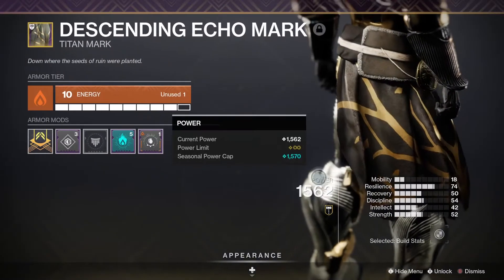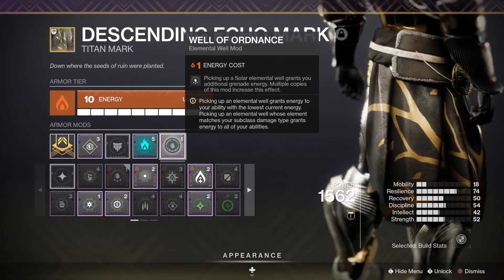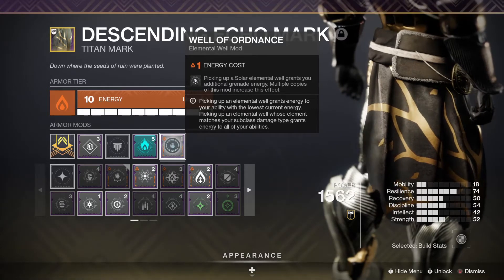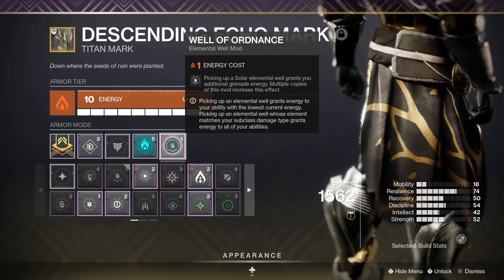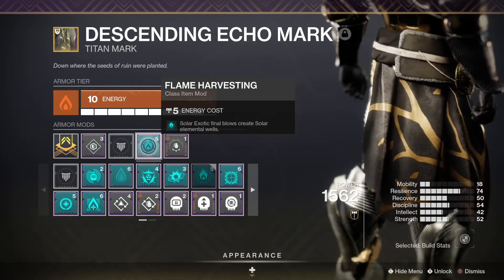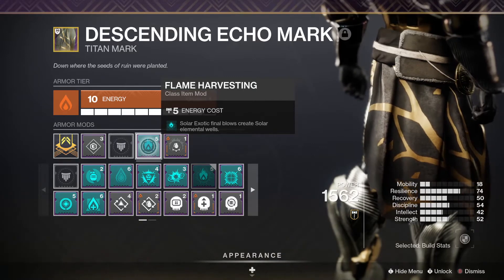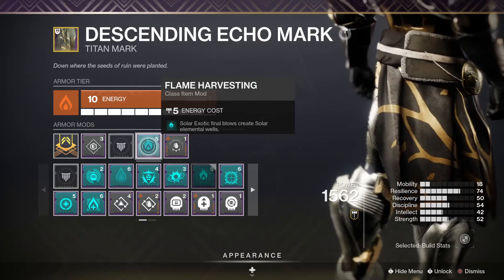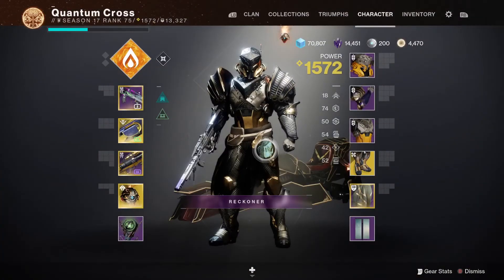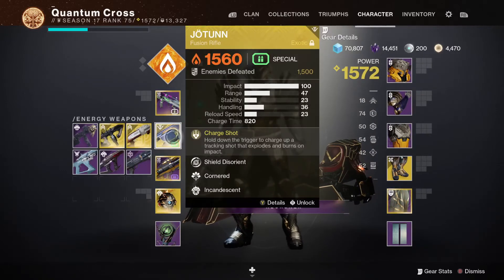On our mark we're running Solar elemental affinity to take advantage of Well of Ordnance — every time we pick up a solar elemental well we get extra grenade energy. We also have Flame Harvesting from the seasonal artifact, so our solar exotics every time we get two kills will create multiple solar wells. Because we're running Bountiful Wells and Explosive Well Maker, if you take out two targets with one shot of Jotunn you'll spawn four elemental wells instead of just two.